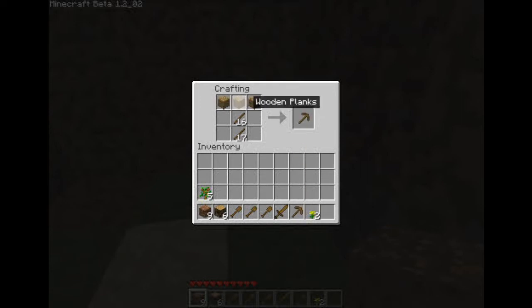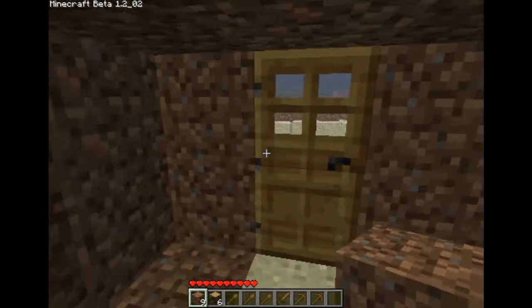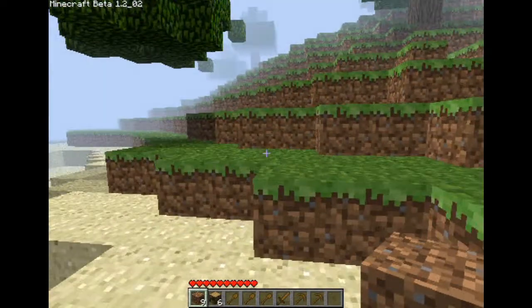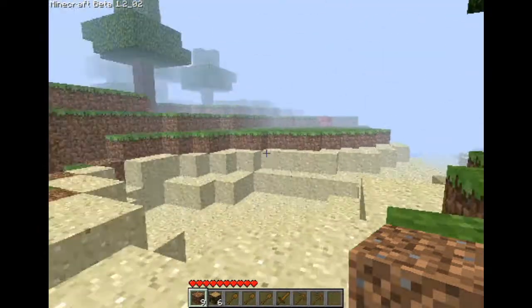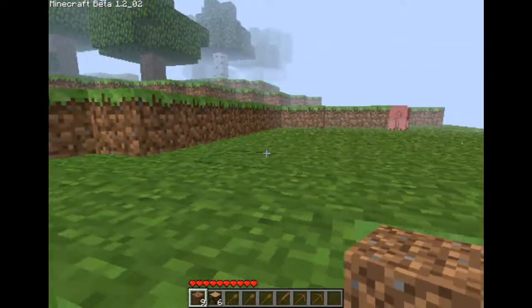I pick up random stuff that falls from trees. You see my inventory just above my first spot in the second slot — obviously you guys can't see my finger pointing at the screen. But yeah, you can plant trees and stuff. This game gets really intricate and makes it nice.